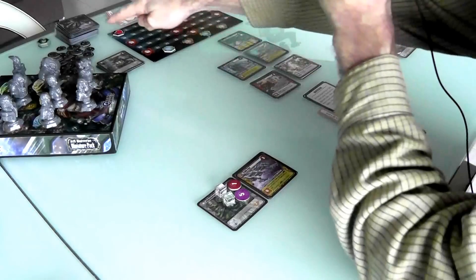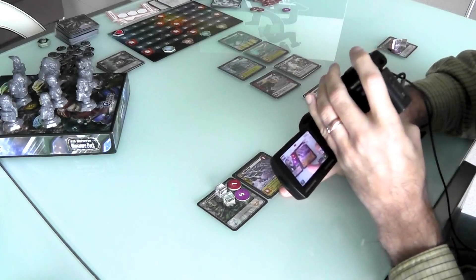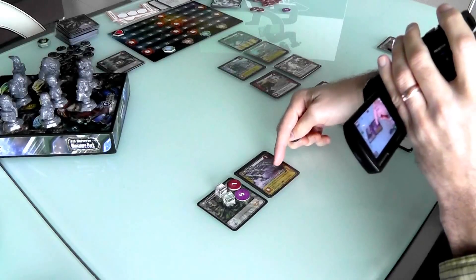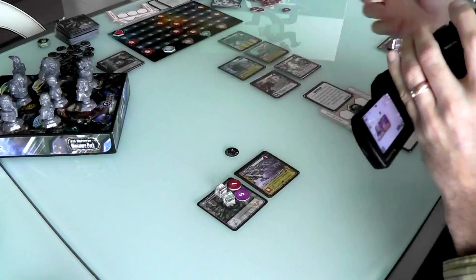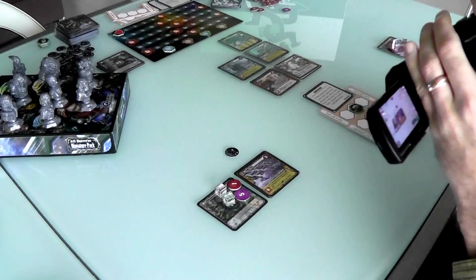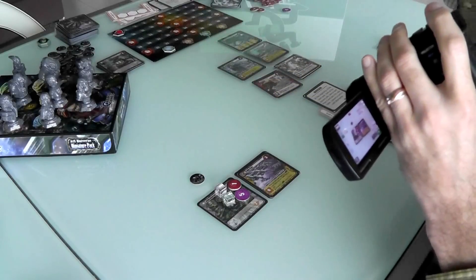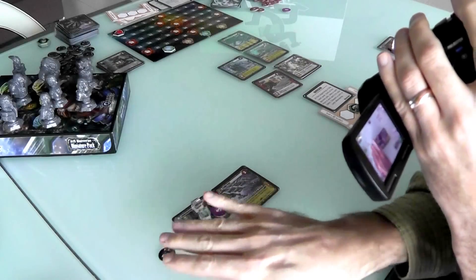Ships are another new feature in this expansion. The game comes with a whole bunch of these tokens. Because I've built a trading post, a trade ship docks with my station, and at the end of the game I get 1 victory point for every 2 ships at my station. When a ship docks, I must place it adjacent to one of my existing cards — but that space is then occupied for building purposes. I can never build a card in a space where a ship is docked.